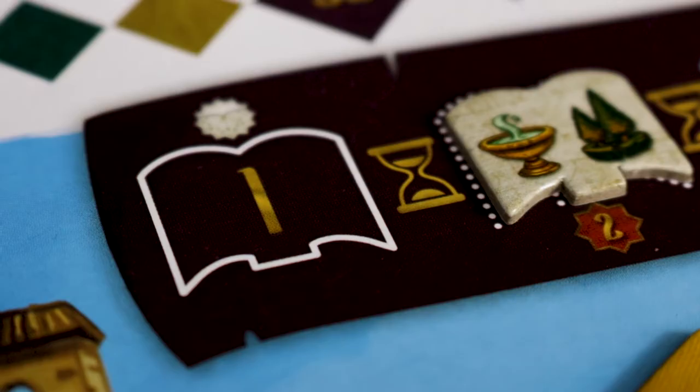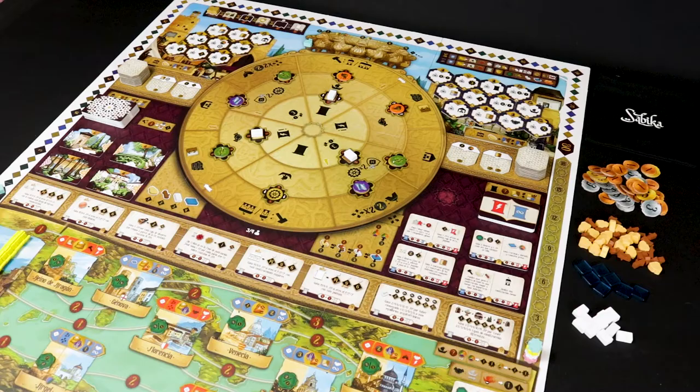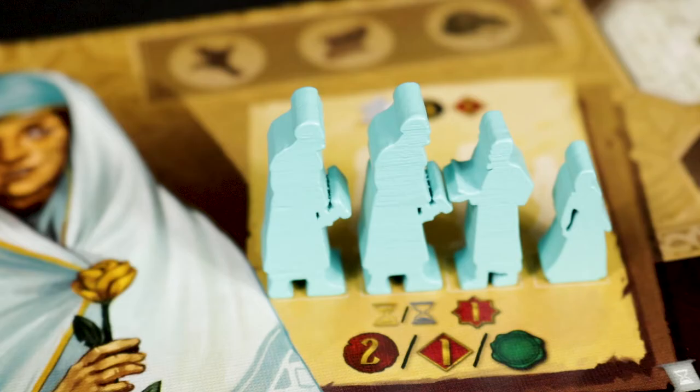A game of Sabica consists of five rounds. The first two rounds correspond to the first era and the last three rounds to the second era. Each round consists of two phases: actions and the end of the round.